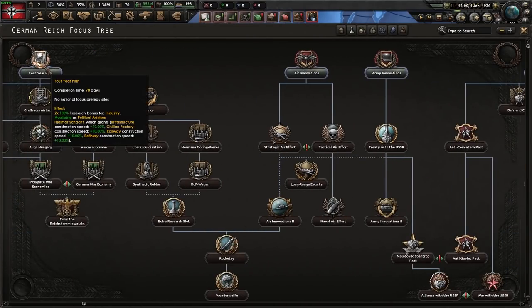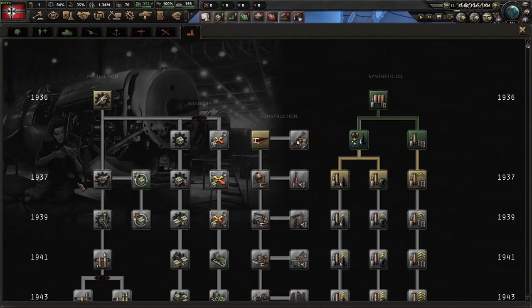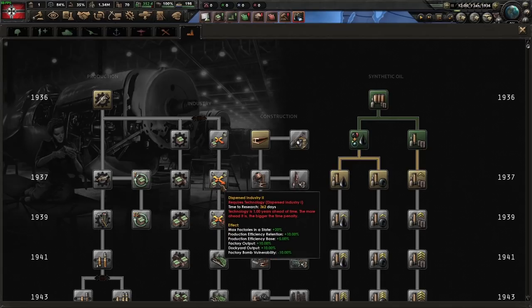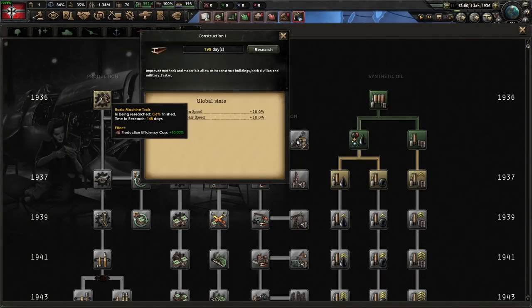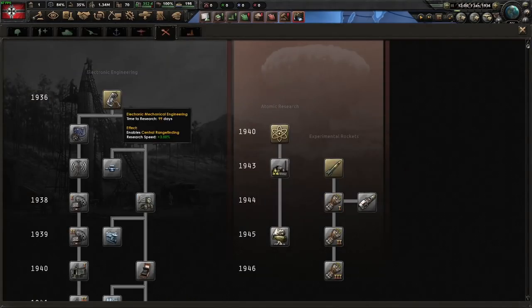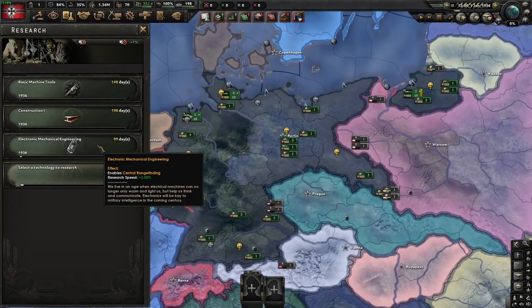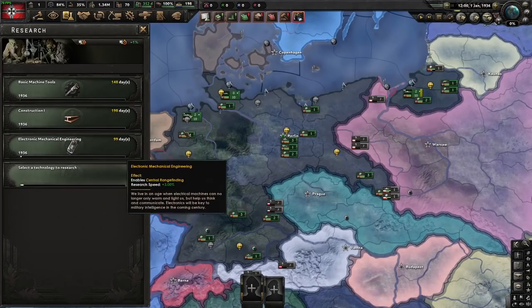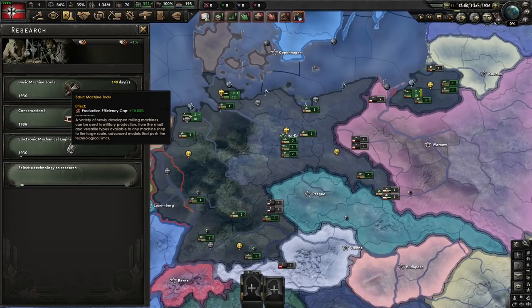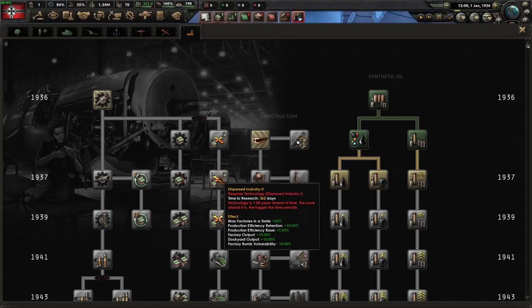This is a standard delay four-year plan start. The reason we want to delay four-year plan is we want to be done the 1937 industry check by the time we get the 100% boost. So we're going to research both Basic Machine Tools, Construction 1, and Electrical and Mechanical Engineering. We are not going to research anything with this research slot — we're going to use this to pass, also known as tech juggling. When we've saved up the 30 days, we'll swap it into Electrical and Mechanical Engineering. When that finishes, we'll swap that into Basic Machine Tools. We'll also need to do it again for Dispersed Industry 1 so that we are researching Dispersed Industry 2 when we get to the four-year plan.